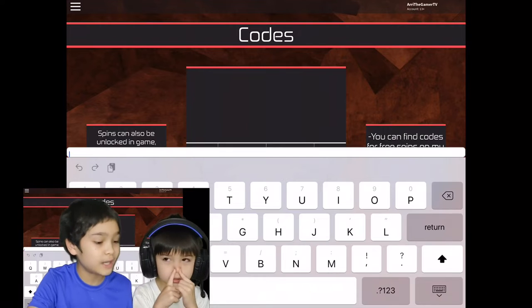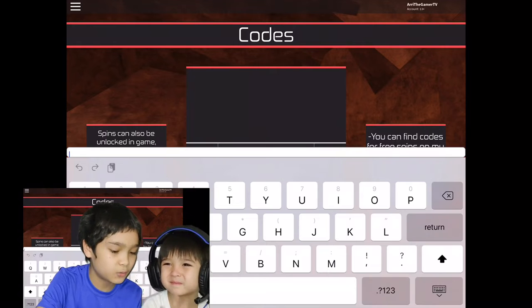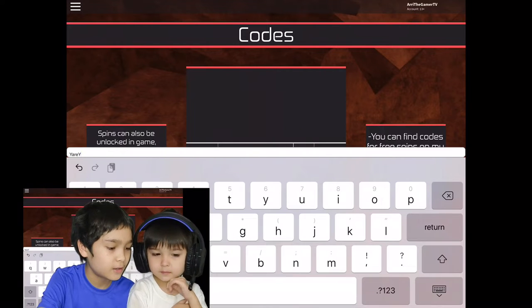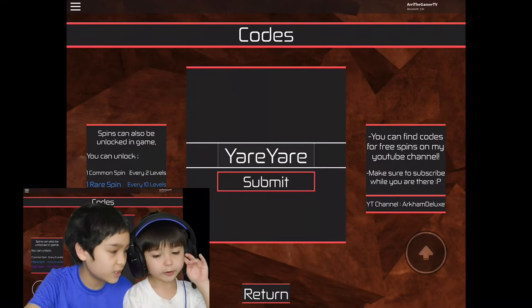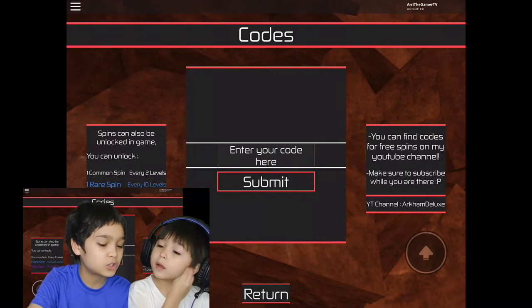The next and last code that we have is YARIYARI, and this will give you seven rare spins. It's capital Y-A-R-I and then capital Y-A-R-I. You guys can pause the video if you need to, and I'm going to submit it. That should give you seven rare spins.